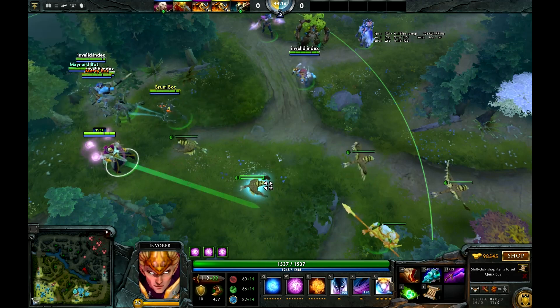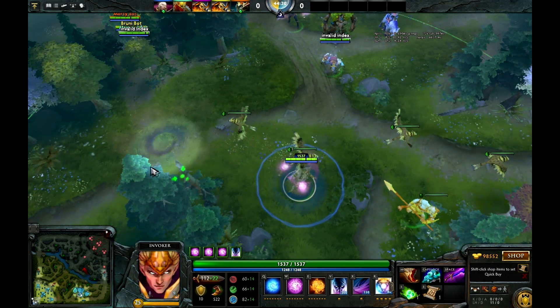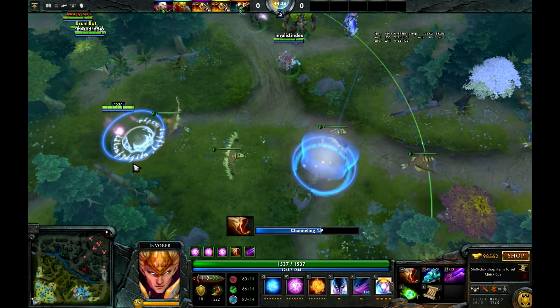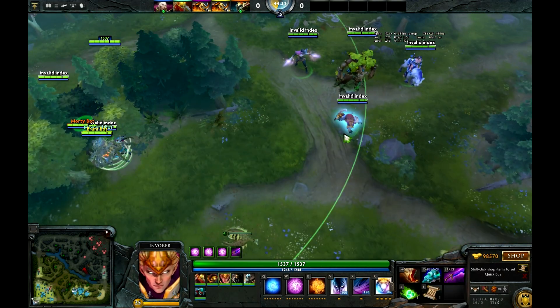Invoker can also do it — let's show some pretty cool stuff with Invoker. You can see he's able to Ghost Walk, and any Shadow Blade carrier is also able to do the same. So those are the heroes that are able to do it without any problem.